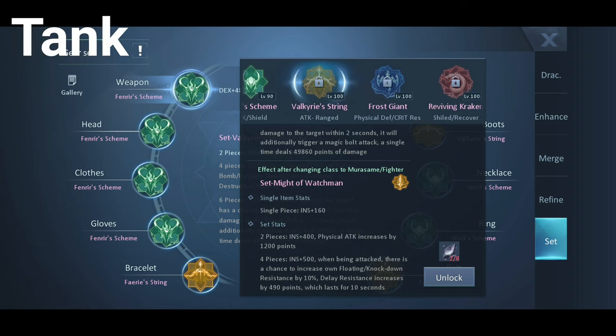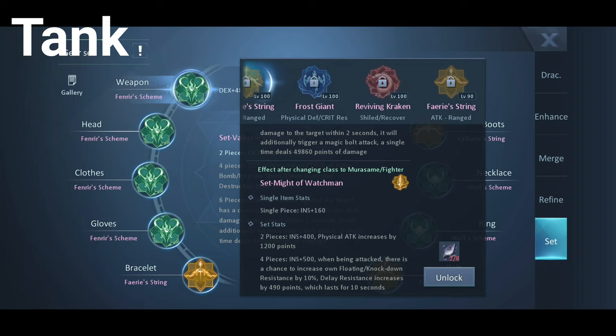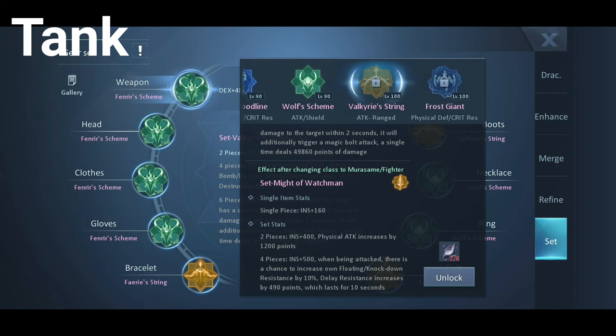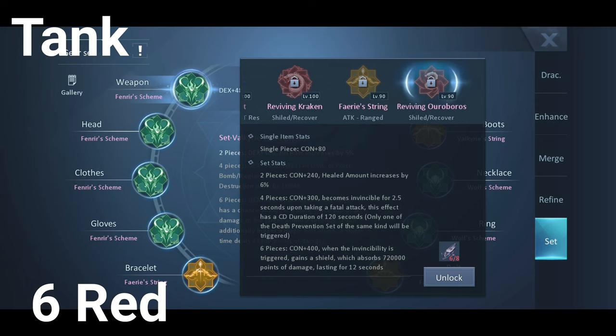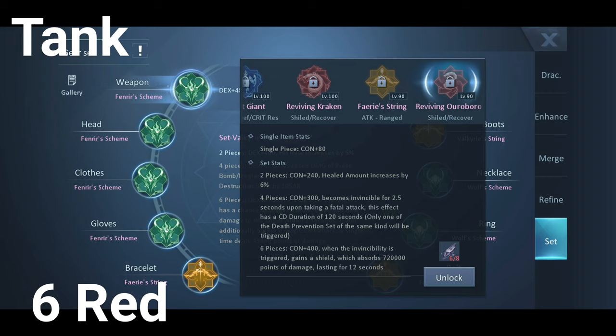If you want to be tankier and build pure tank, use 6 red set — that will be Reviving Ouroboros for level 90 to 99 and Reviving Kraken for level 100 to 109. This will give you Con. Healed Amount will be increased by 6%, and you will become invisible for some seconds upon taking a Fatal Attack. When you activate the invisibility, you will also gain a shield that absorbs damage.